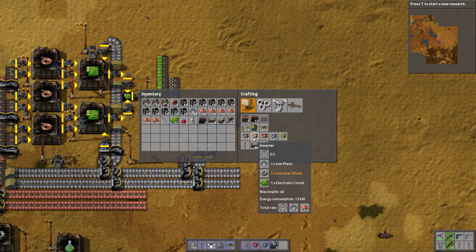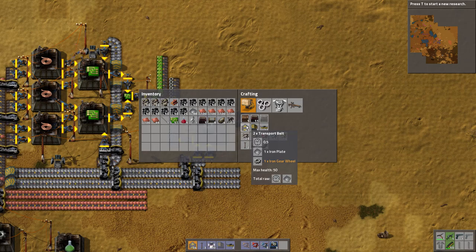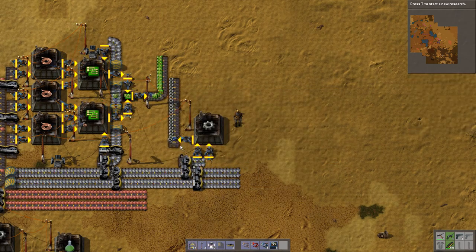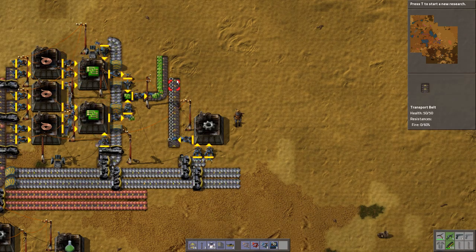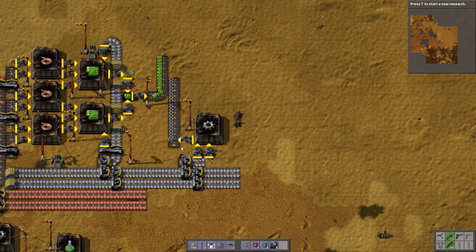We need iron gear wheels and iron plates for inserters. And for transport belts we're going to need iron plates as well. Ideally I'd like to have iron plates and iron gear wheels on the same line for this, because it's enough - if that makes sense.